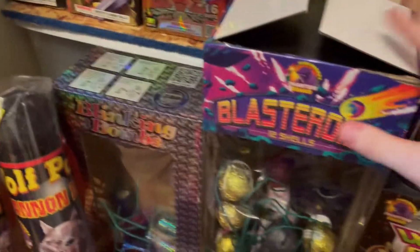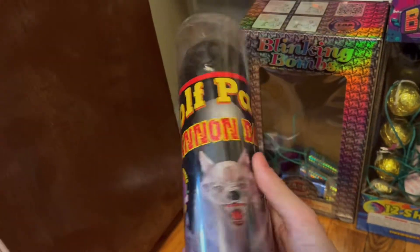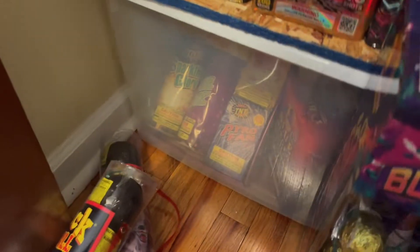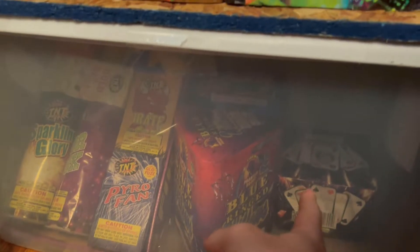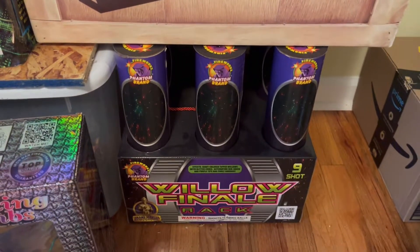Down here you got Blastroids — I did a video on this already, really good shells. Then you got Blinking Bombs and some Wolfpack Cannonballs — I'm probably going to do a video on these soon, so look out for that. In this tote down here we got fountains and some more 200-gram cakes I saved from last year: Blue Ring Willows, Wild Card, and Wicked Pisa. You can never pronounce that name.